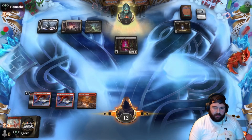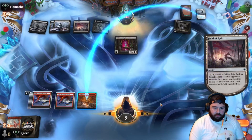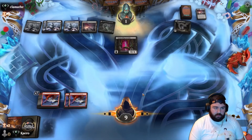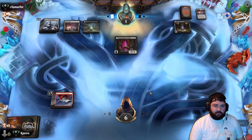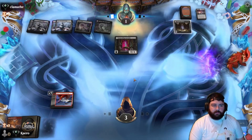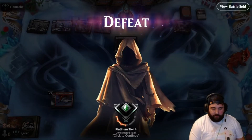We'll just keep that to block and make them work for it. They transform the Curtains — well, it has menace anyway. We need to draw one of these threats soon. Gotta have faith in the deck — so many outs. They're going to transform the Curtains and get us. We took them to one, we just need to do one more damage. Well, that's the way it goes sometimes.